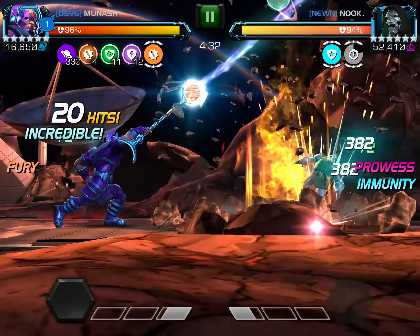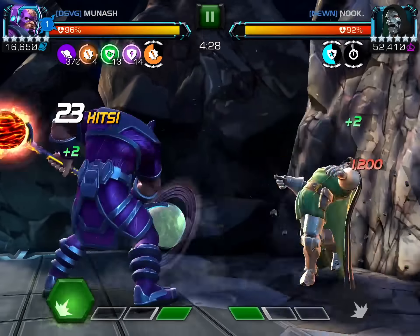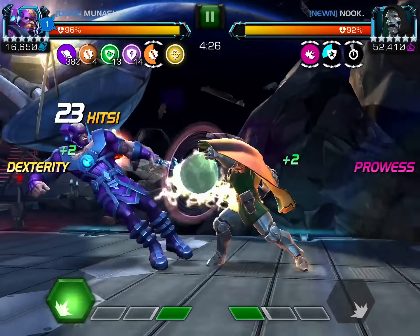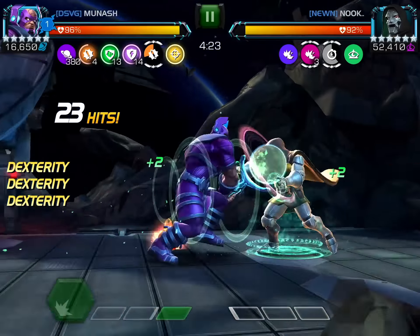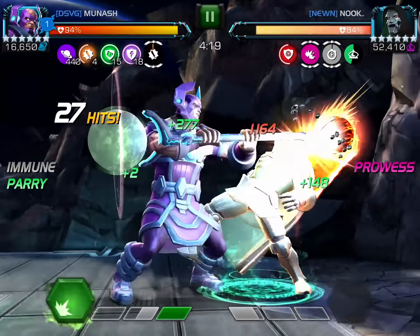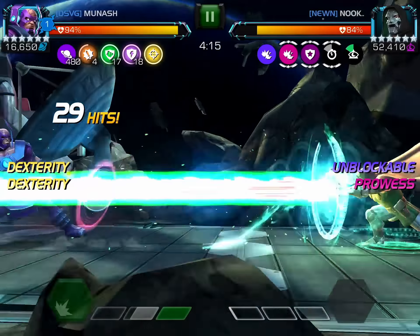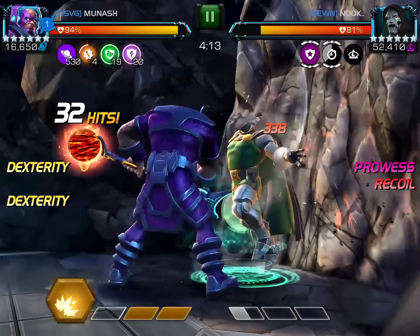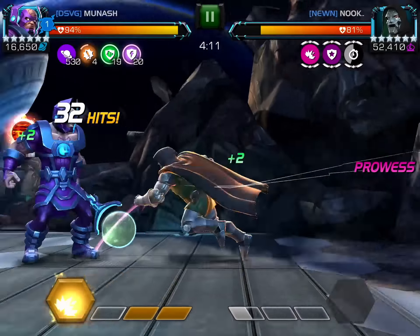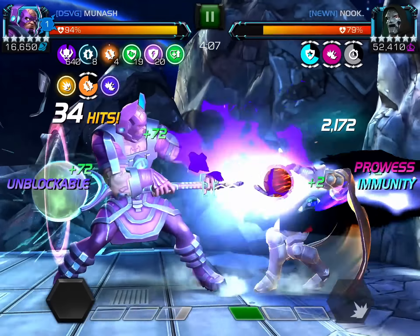This is actually the shared fight node 19, so ebb and flow, knocked on, right back at it, and aggression prowess. This is a great matchup for Gallon — I actually believe he's one of the best counters, which is surprising for a cosmic champ. He can be sort of anti-mystic because he is immune to nullify and fade seal. Now we're going to knock him down to start the harvest, remove protection, and drop a special 2 since it's unblockable.